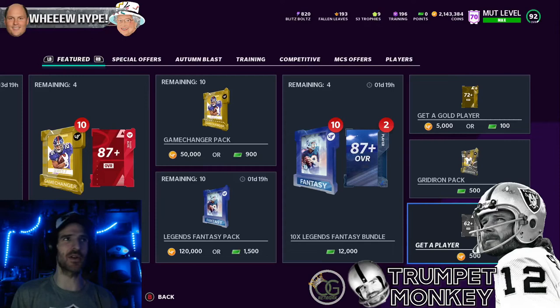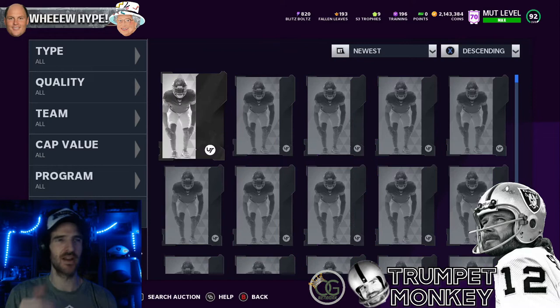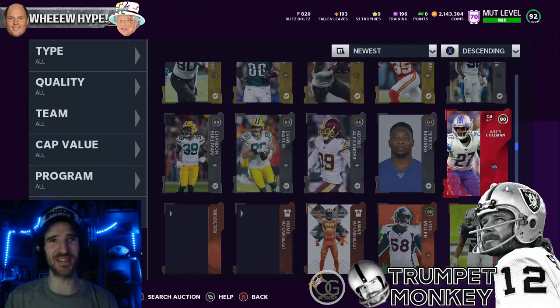I already did it for you earlier. Like a lot of times in coin making videos, I actually want to show you the way the sausage is made. So we bought a hundred of those while watching some Netflix, chilling here. This is what it looks like — I go to my binder, sort by newest, and you can see it goes all the way down. Our very first pull was a Justin Coleman core elite.